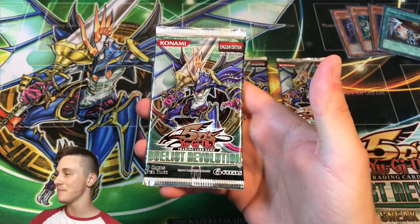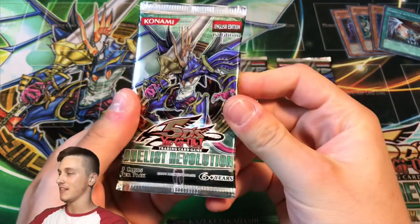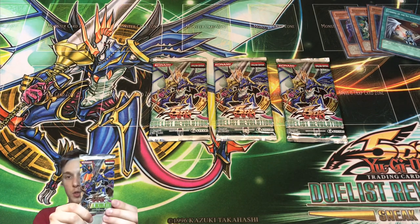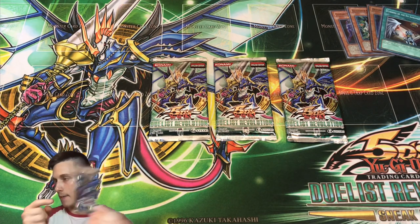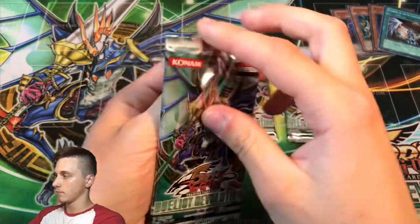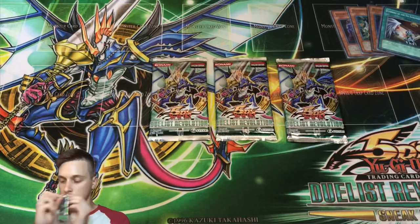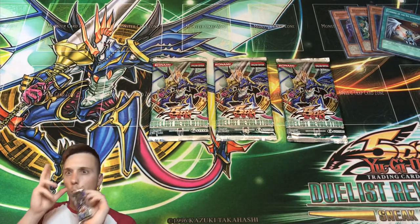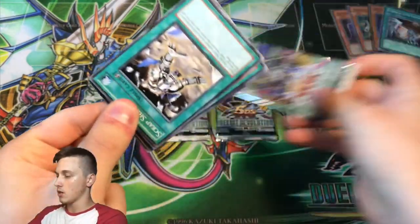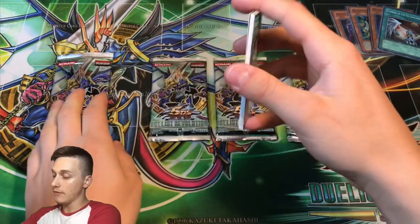Pack number one — look how cool that looks on the play mat, that's thumbnail material! Let's give it a quick kiss and a quick sniff of the Duelist Revolution. I want a hit from this one.